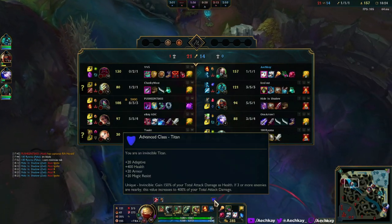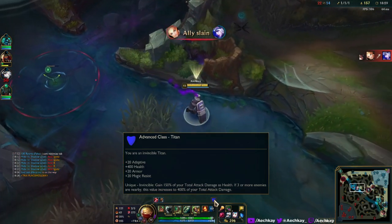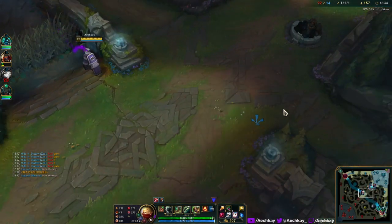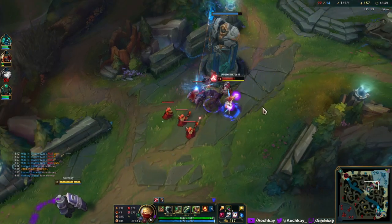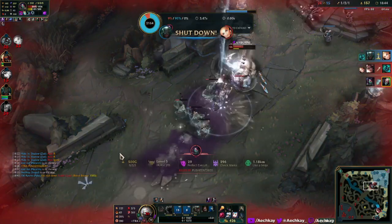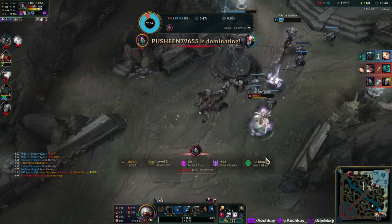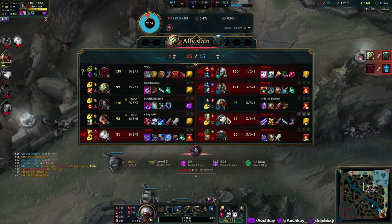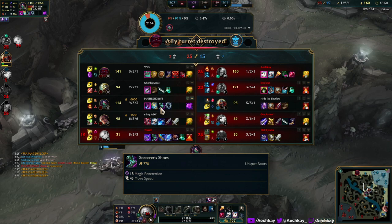What is this — 'Advanced Class Titan, you are an invincible titan'? What? I don't know what this is, seems interesting though. Let's go, let's go — he's low, so I'm just going to run at her. I flipped her. She is rather fed; she has a Zhonya's that looks like Zhonya's but kind of doesn't, and there's Sorcerer's Shoes.